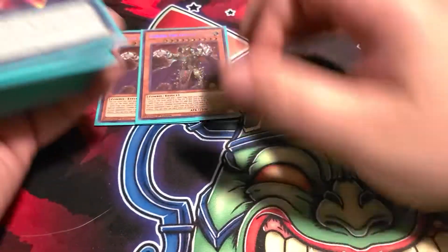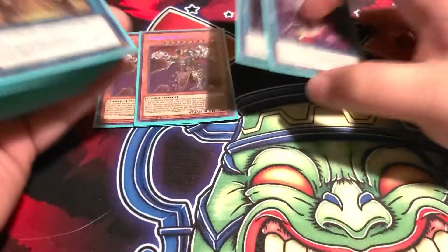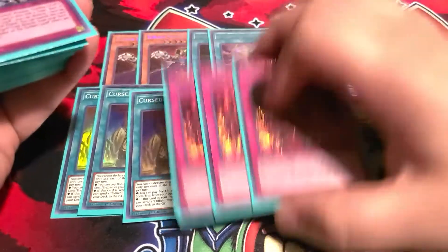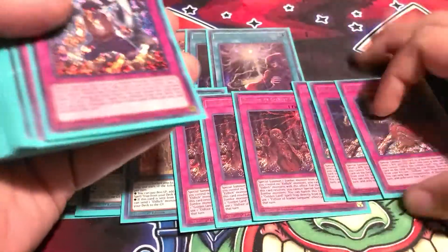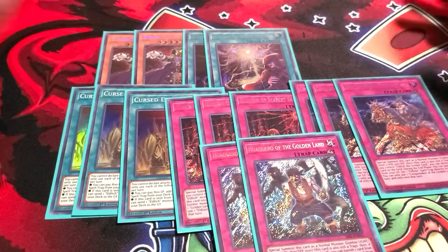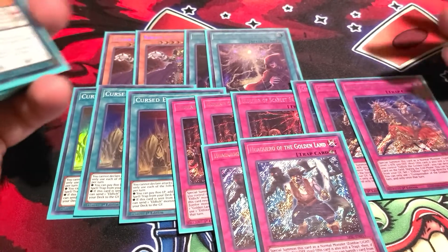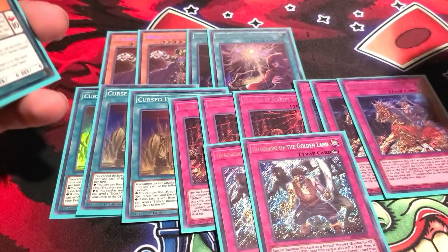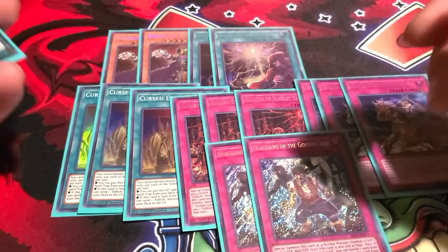I'm playing two Golden Lords, two to three Curse, three Scarlet Conquistador, and two Jacquero. This ratio is actually really good — I don't complain about it. If I were to play any other engines in Eldish, this will be the Eldish engine.